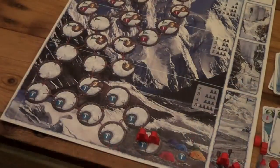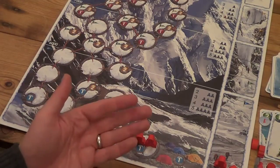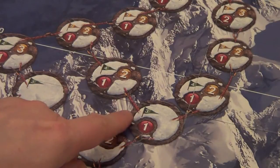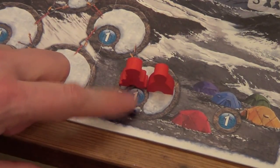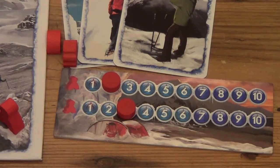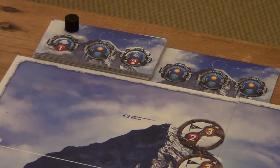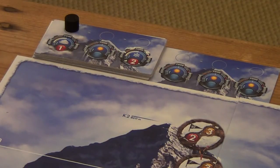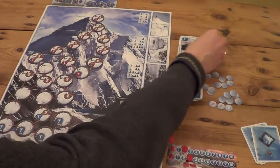The next phase is the acclimatization check. We look at the lower circle on the space - a blue one is positive, meaning acclimatization goes up; higher on the mountain we'll see red ones, which are negative and will drop our acclimatization level by one. Our climbers are in a blue circle, so during the acclimatization check phase we move each climber's acclimatization level up by one. Weather can also affect this check - if we were between 6,000 and 7,000 feet this turn, we'd get a minus one to our acclimatization due to the current weather.